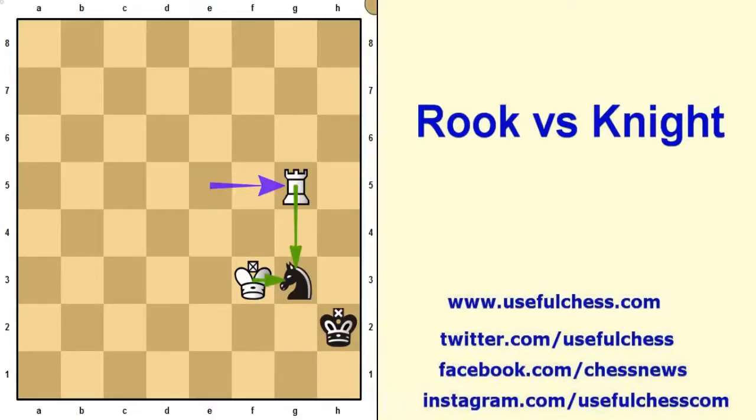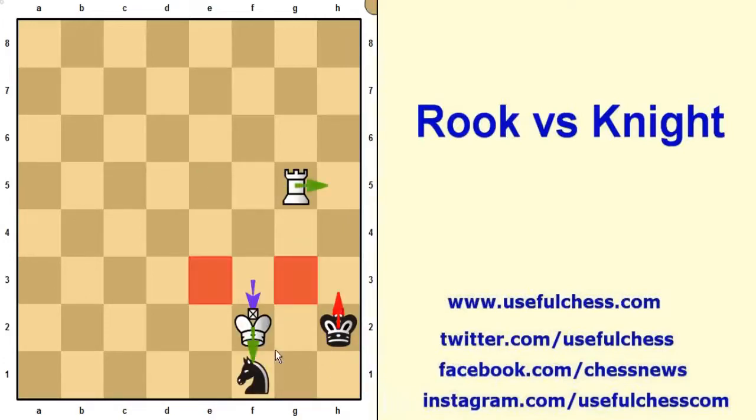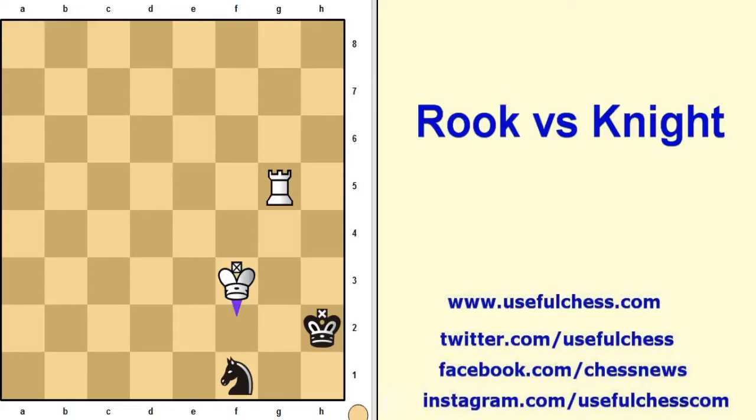It can go only to h1. Attack to the knight. Now white king attacks the knight and there is a checkmate threat. After king f2, black king is obligated to move and white will capture the knight and win the game.